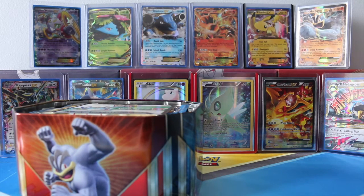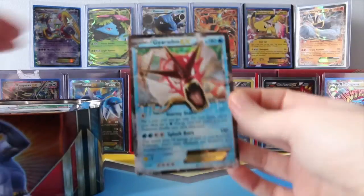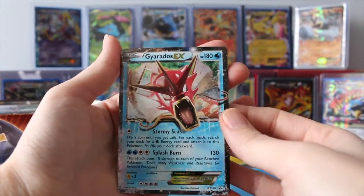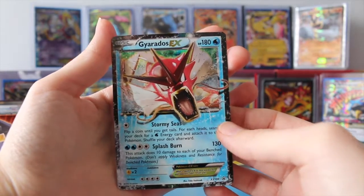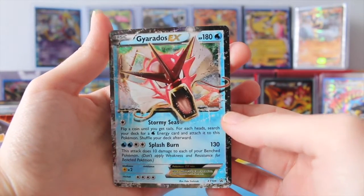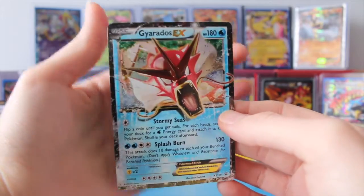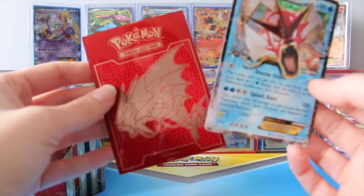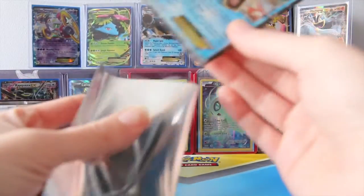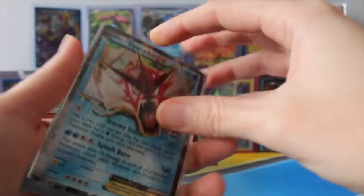Oh my goodness, we start off with the beautiful Gyarados EX card. I love how it looks like he's just popping off the card — this is absolutely beautiful. I even really love the border. So I'm going to sleeve it up with a Shiny Mega Gyarados card sleeve and put it in the back.